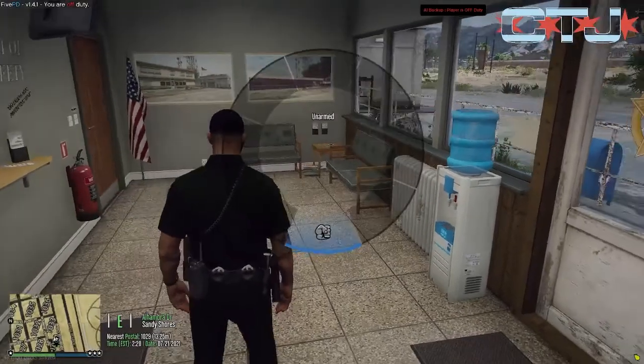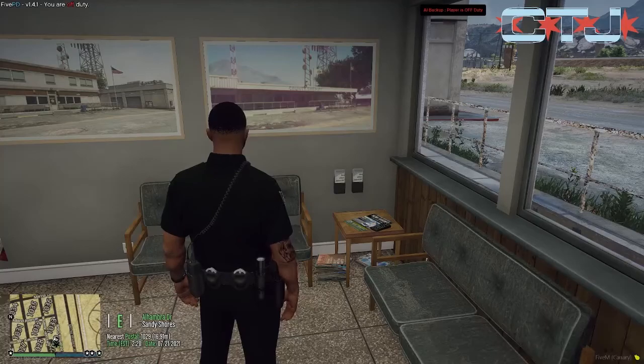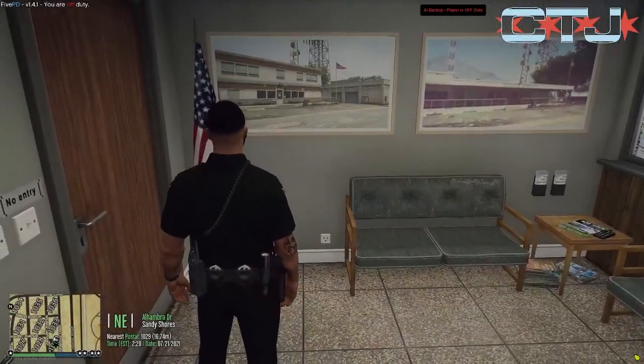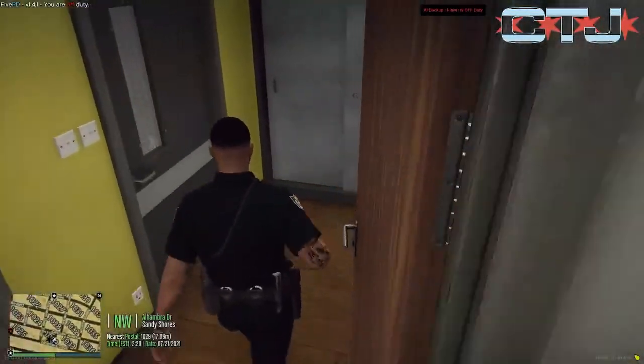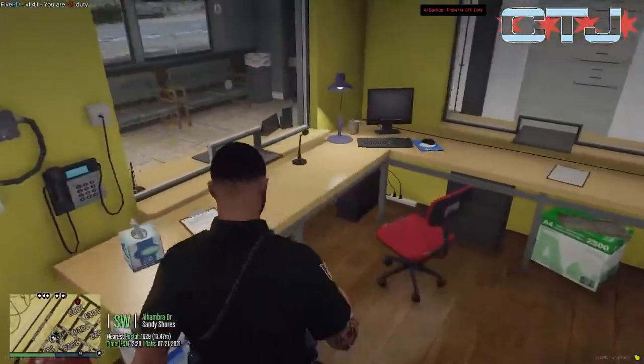Here with different pictures — a picture of the original Sandy Shores and the newly renovated Sandy Shores. When you go through this door to the left, you have the reception area for the desk officer.